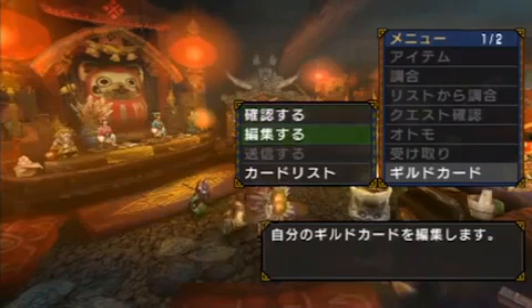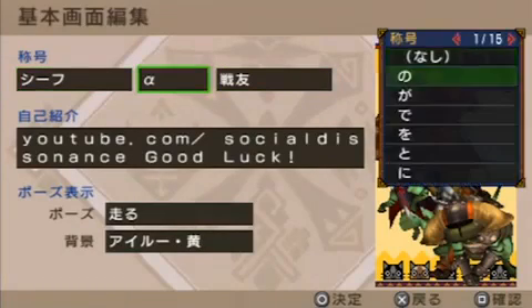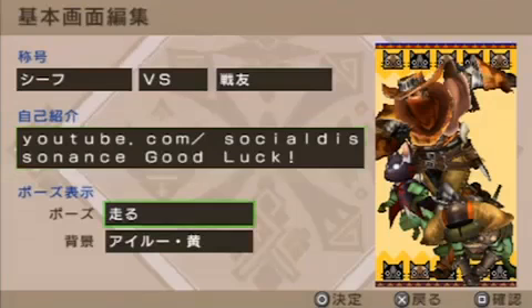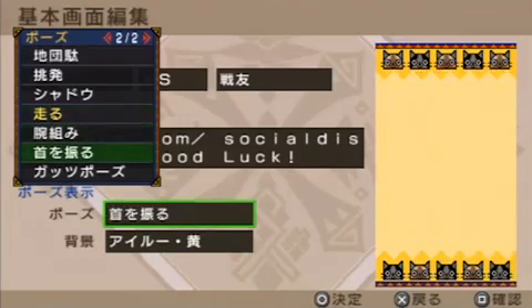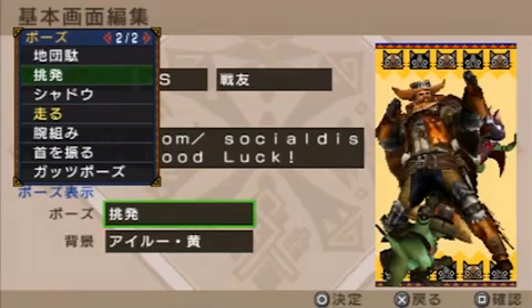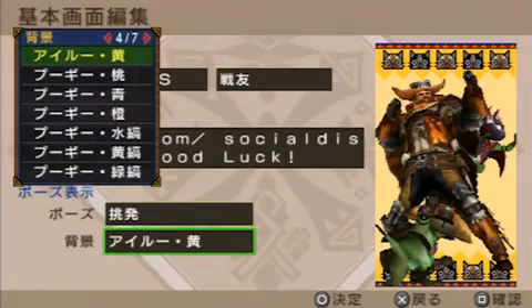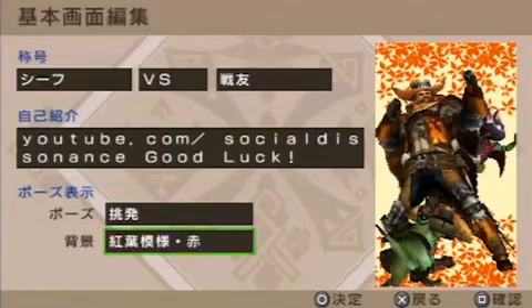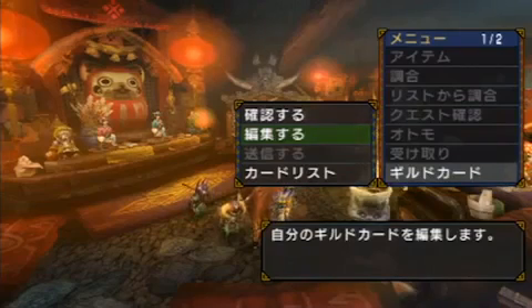The second option will change your title. You can change various things here. The second option lets you add in a personal message. I already have a message here — it's my YouTube channel. And then the third and fourth choices will change your design and your pose. The top one will change your pose — all very dynamic. We'll use that one for now. And then the second one will change the background. Some little orange leaves — let's see what else.